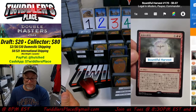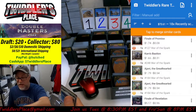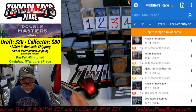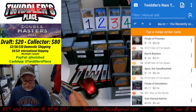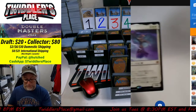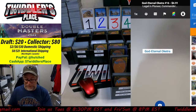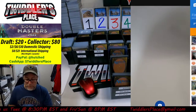Finale of Promise sets at $1.50. I've got it on the automatic scan, which is why you can see it scanned twice. We can always take those out. God Eternal Oketra for $4.91 — that is going down, so we'll throw that in the $4.50 bin. We don't want to undervalue it.